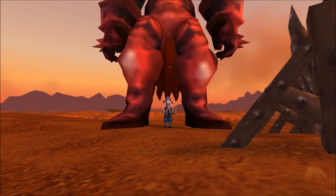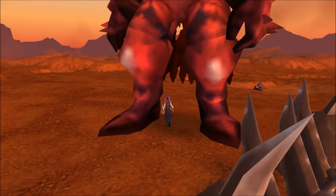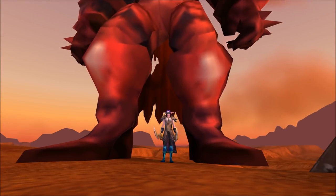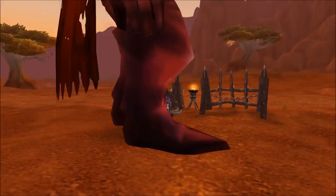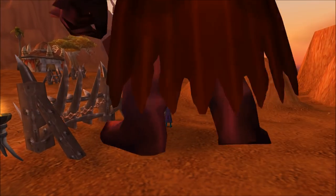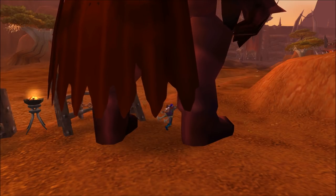Second, you'll need the toy item Narcissa's Mirror, and that's an item from the Dalaran Pet Store. It requires a thousand pet charms to acquire. You can get around an average of 15 pet charms from each pet battle world quest. You'll need a decent number of pets and a guide to pet battling, such as Zufu's Pet Battle Guides, to get the Mirror.